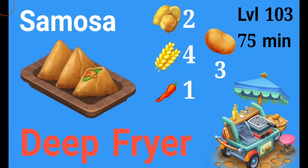Next we have samosas — I really eat a lot of these. They're going to unlock at level 103, time will be 75 minutes, and again you're going to be making this in your deep fryer. Ingredients are two chickpeas, four wheat, one chili, and three potatoes. Really simple to make — not any hard ingredients.